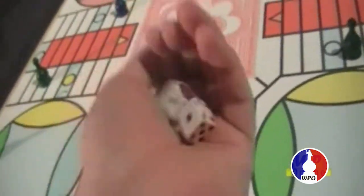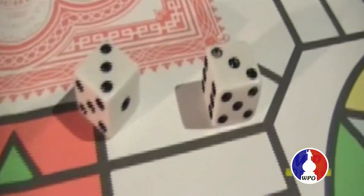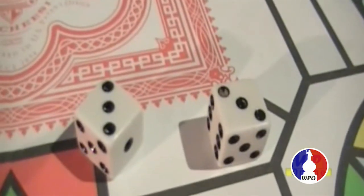A roll of matching dice is called a doublet. It entitles the player to another roll.